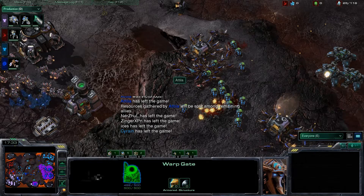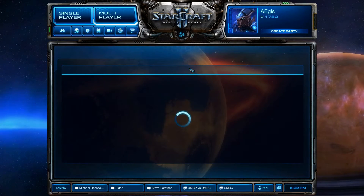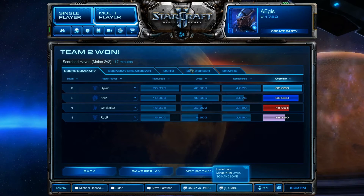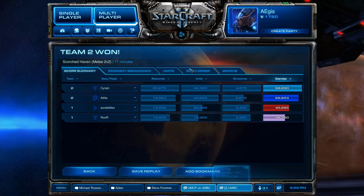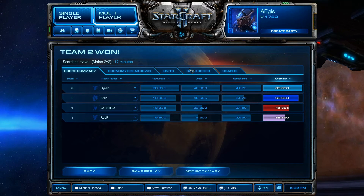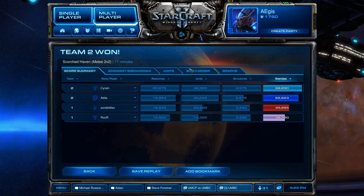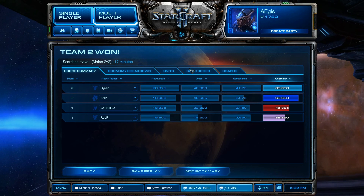UMBC is now up 2-1 against the University of Maryland College Park in the Collegiate Star League Week 6, Season 5. We're going to be headed to MLG Shattered Temple — or is it Shakuras? I'll ask the chat. We're headed into Game 4 in just a moment.